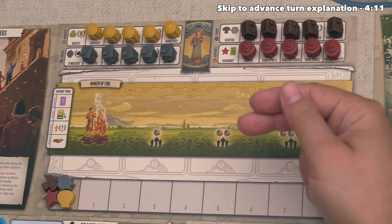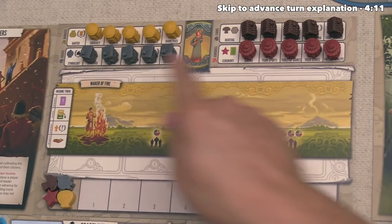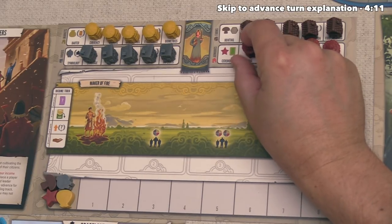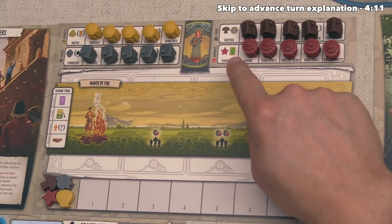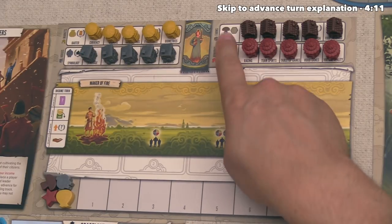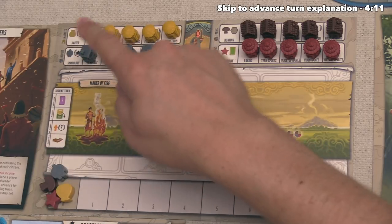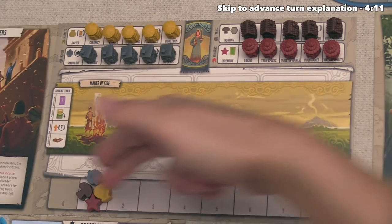The way this bottom action works is we just take everything that is face-up on these areas at the top of our board. Each one of these is an income building, and as we build them out, we will generate more income. At the start of the game, we have just the leftmost option available for all of these, and on each track there is a different symbol. These are the resources in the game: we have culture, food, population, and money, and down here at the bottom of our board you can see we have tokens for all of those. So that means we can generate one of each, and you can store up to eight of each of these resources.